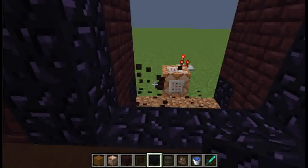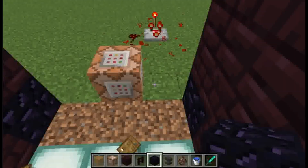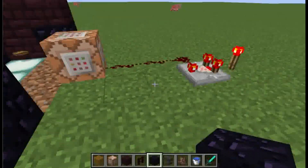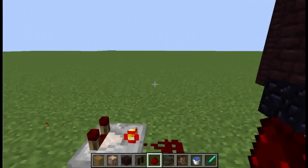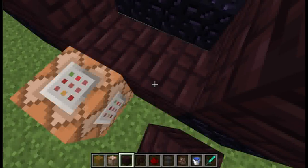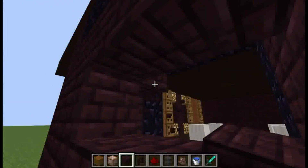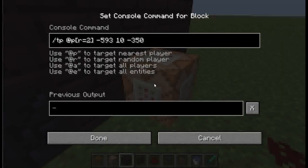Here is the device. I'm going to break this so I don't teleport away. You're going to come through here and see this setup. This is the command block we're using. It's one command: TP at P, which means teleport the nearest player. And then in brackets, R equals 2.